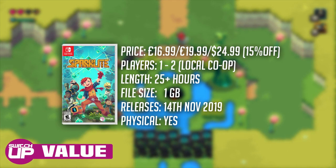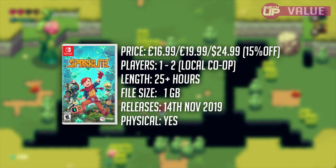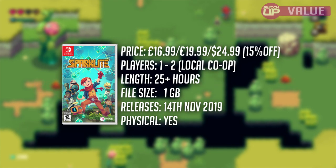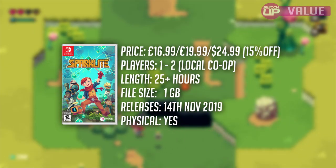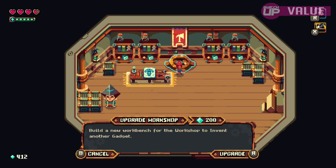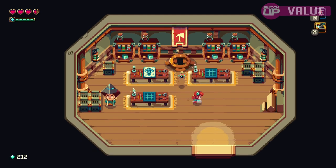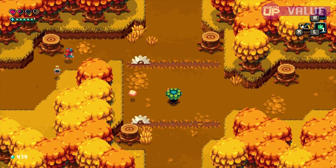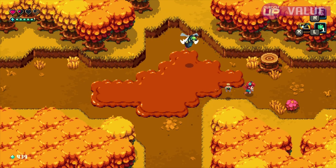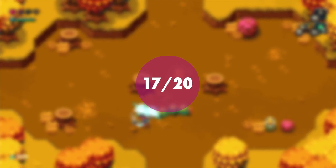Arriving on the Nintendo Switch, Sparklight will cost you £16.99, €19.99, or $24.99, which seems very good value for the game offered. Given that the title already has a 15% discount at launch, it's the perfect opportunity to lose yourself in a new adventure brimming with nostalgia and mystery. There's a decent amount of content as Ada battles to unlock the seals and defeat the evil Baron. Add in scattered side quests given by locals and what we have is a fairly fleshed-out action RPG. Value scores 17 out of 20.